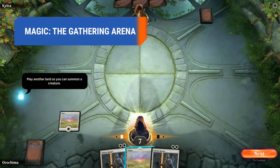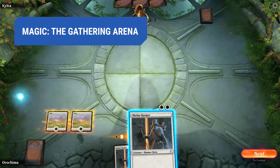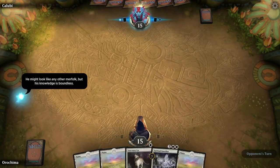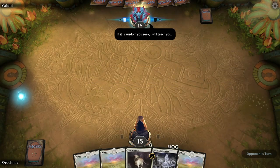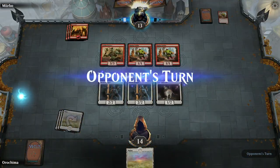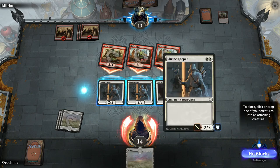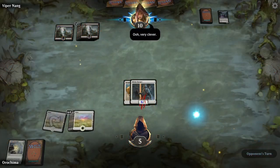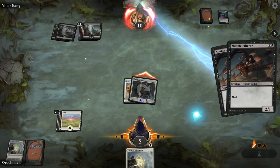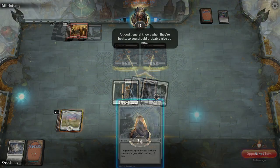Magic the Gathering Arena is a digital version of the card-collecting game of the same name. It's somewhat similar to Hearthstone in its overall concept, but plays much differently. The main difference boils down to the defense. Attacks and magic are always targeted at the opponent's hero. That player can then choose to use a minion or other card to block that attack. The addition of an opponent's subplay makes for a more drawn-out battle, rather than the quick time-limited matches of Hearthstone.